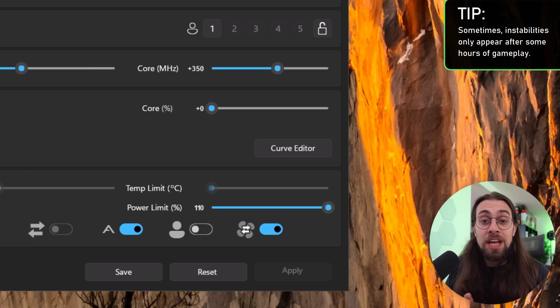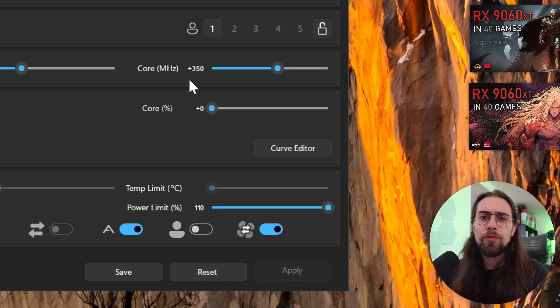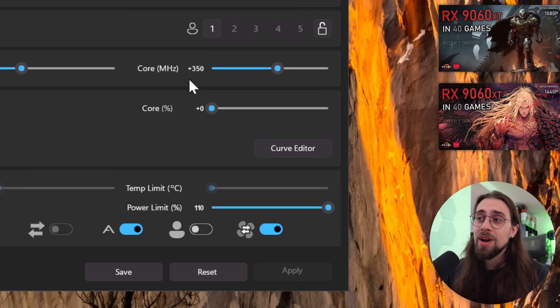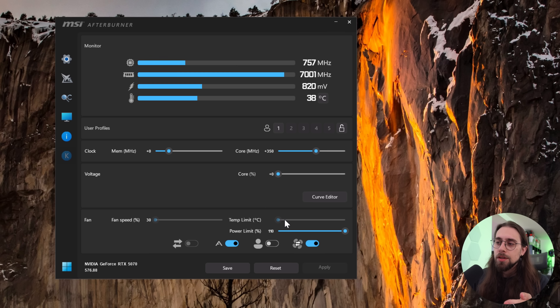If your system crashes at, say, 350 MHz, you know to go back to 300. If it crashes at 300 after several hours, go back to 250. It all comes down to whether the system crashes. For me, I tested plus 350 MHz across over 40 games with no issues whatsoever. The card was boosting around 3000-3050 MHz from the stock 2700, which is a huge difference.